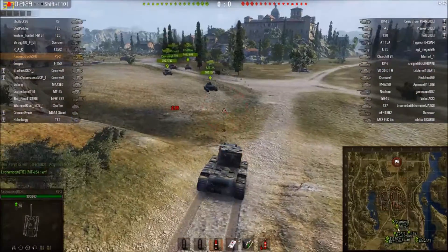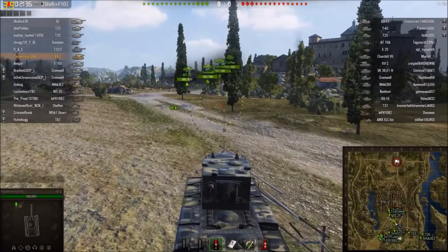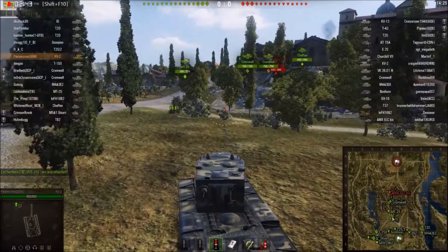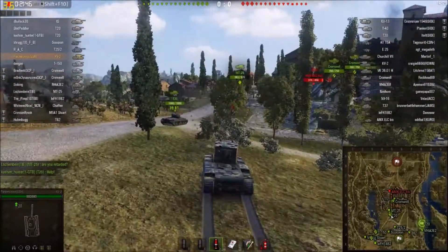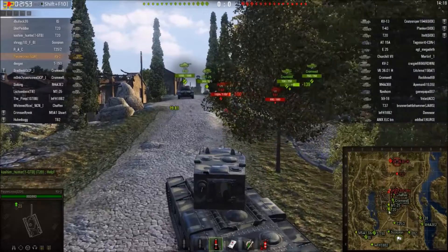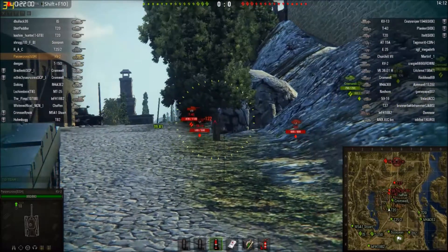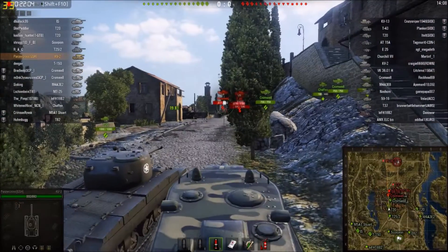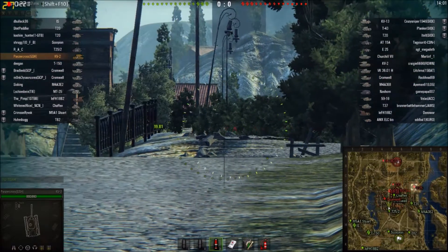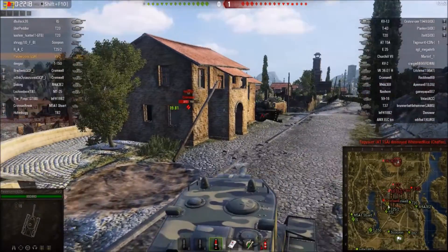I was so close to a victory, single-handedly destroying 6 enemies — 3 of them already damaged, but most of them undamaged. It was a very rewarding experience because I didn't know my 5th battle that night was going to turn out like this. I'm heading up the Abbey and I notice not very many people are going on the flanks, which could spell trouble for us. The T20 decides to block me a little bit, then I avoid him. I get spotted — probably by the Nash Horn in the back and the light tanks up on the Abbey Hill.